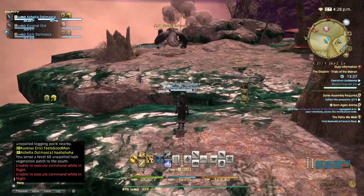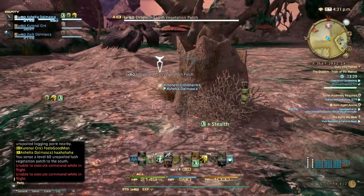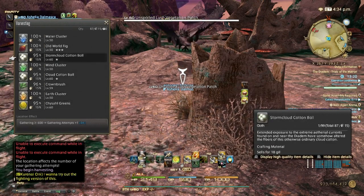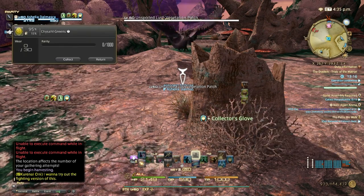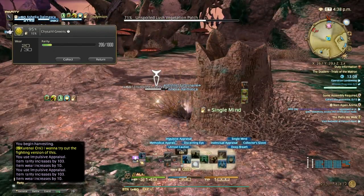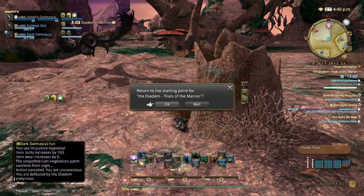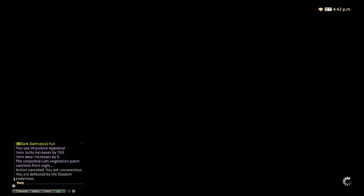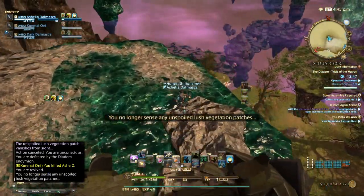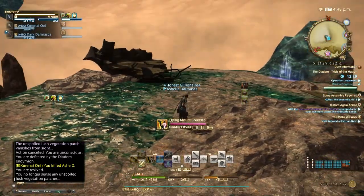Go to max range until it doesn't say 'far away' anymore. This is the vegetation patch — you get extra gathering attempts. So this happens sometimes: that was a very bad spot for a node to spawn, which is really annoying. That's bad RNG — usually the nodes are not in bad spots like that. And as you saw, stealth doesn't work.